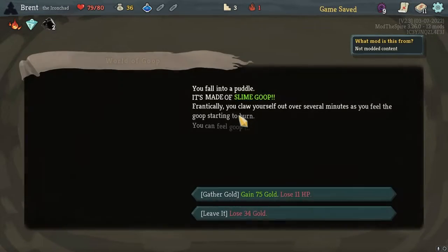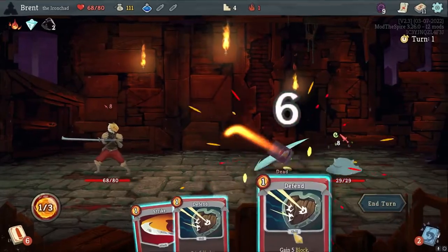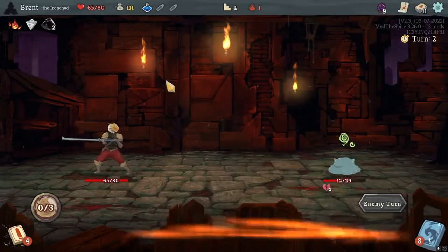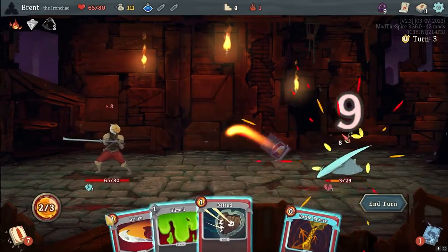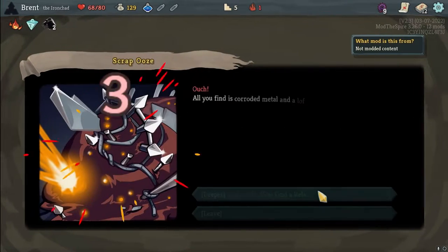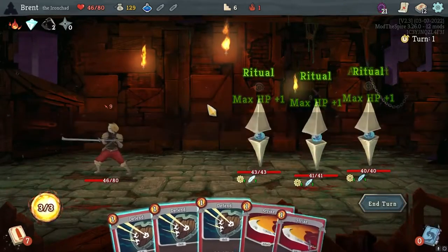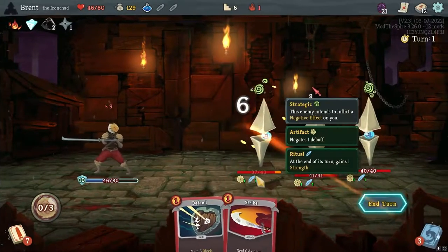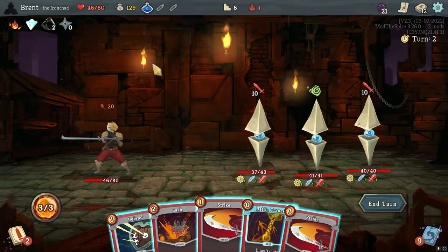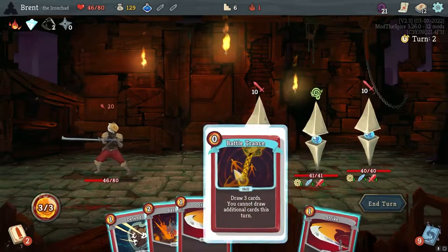Double strike, defend here, let's get this out of here. I hope everyone else is doing good - life's busy, hopefully everyone is doing something pretty fun or at least trying to make the most. Go that into another Cleave, that's very good - it'll also help us with our elite fights here. I'll take some damage for this relic, a lot more though. Shuriken is good but right before the elite fight it's not good. I'm going to do double block, single defend here.